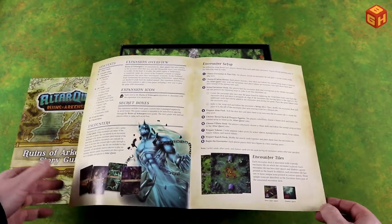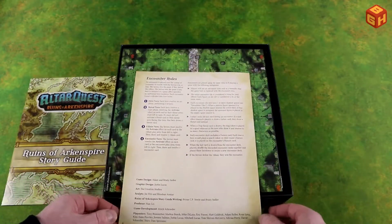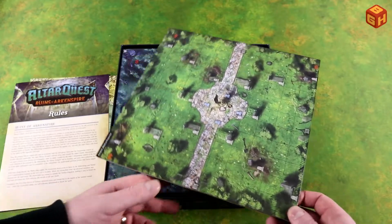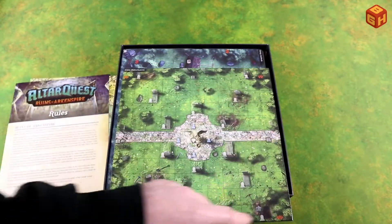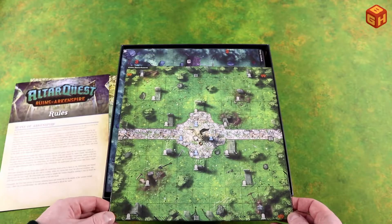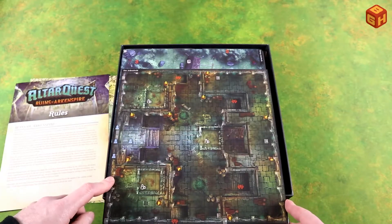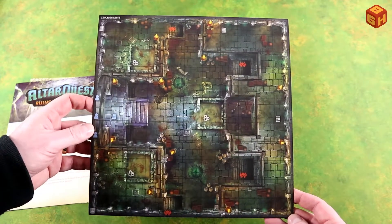The way you set up these encounters is new. There are two secret boxes in the game that I will not open in this unboxing because I want to keep them a secret myself. And some more encounter rules. So there are these encounter boards with all kinds of icons on them — where you spawn things: monsters in the corners, players there, tombstones and gates. This one is called Grave Disturbances, and on the back is the Arkenhold — a nice looking dungeon, again with some icons here and there.